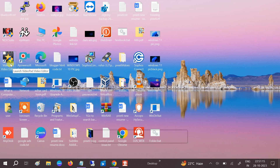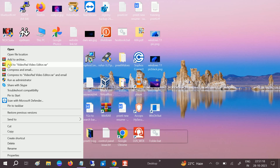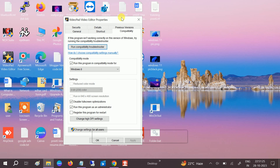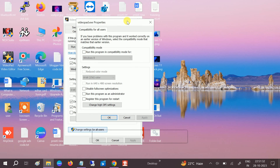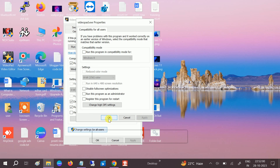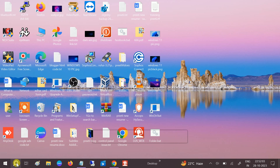We can also tweak some additional changes. Open the same program or game shortcut, go to Compatibility, and click 'Change settings for all users'. Then check the option 'Change high DPI settings'. In that dialog, check 'Override high DPI scaling behavior' and set scaling performed by to 'Application'. Click OK, then Apply, and OK again.